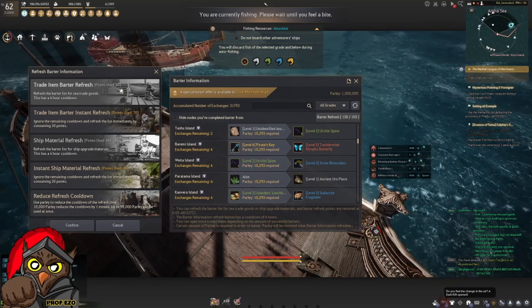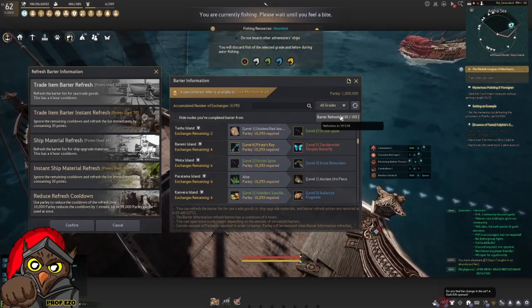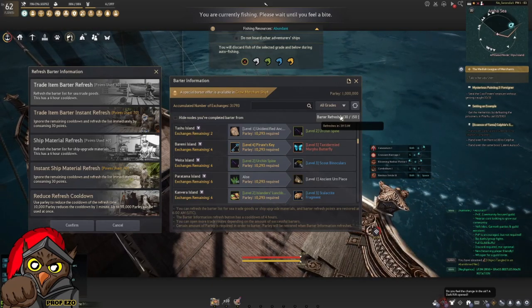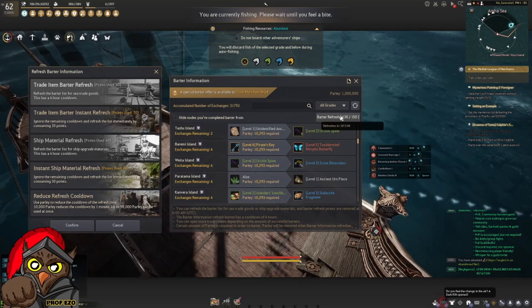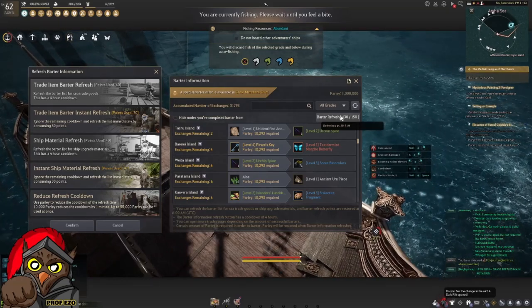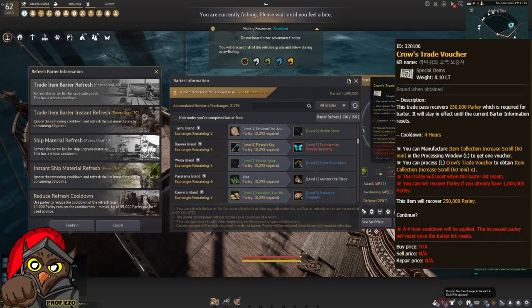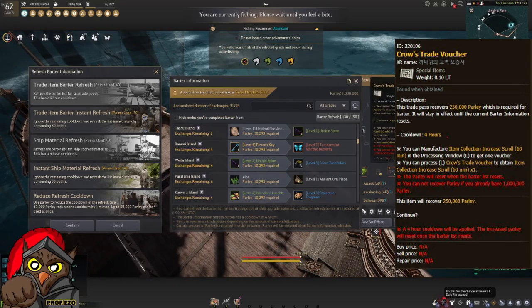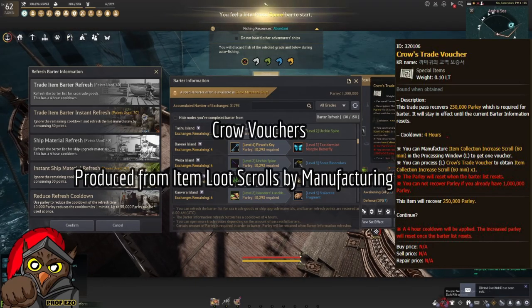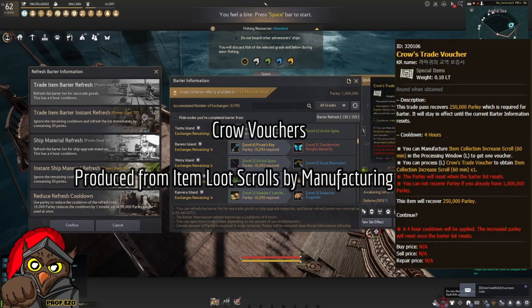There's also Trade Item Barter Instant Refresh — if you haven't waited the 4-hour cooldown, you can use it instantly. This means you can only trade a specific number of items per cycle and must wait 4 hours to refresh nearby islands. There's also an item called the Crow Voucher that lets you add 250 parley, but the cooldown is 4 hours, meaning you can only use it for one cycle, or two if you're going AFK longer.